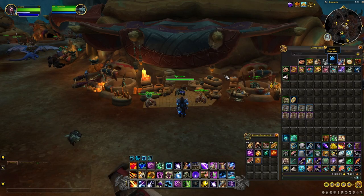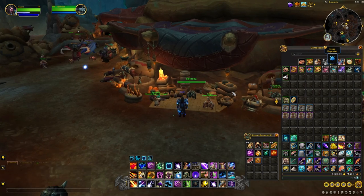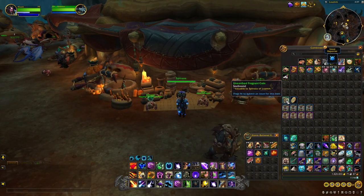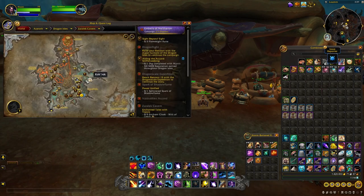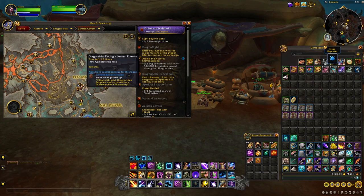Hello everybody, my name is MannyCrazyGold and today we are back again with another 10.1 video. This is about the Unearthed Coins and what you can do with them, and also the Coveted Barbells, how you can obtain these and where you can trade them in for items. First, make your way to the new zone and head to this area right here.